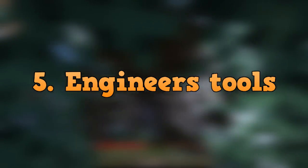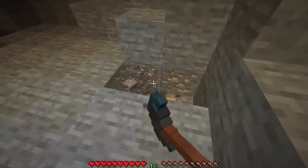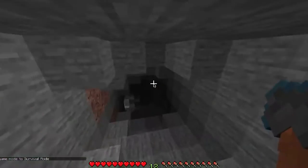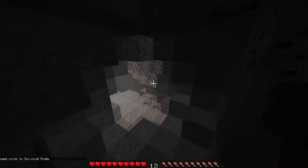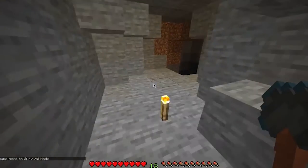Up next for number 5, we have Engineer's Tools. Like the previous one, this is another great modification for those who like building things. It allows things to be combined into one single item, such as your pickaxe, wood axe, shears, and shovel. This will make an insane multi-tool, which is absolutely amazing if you don't want to take up all your spots in your inventory.